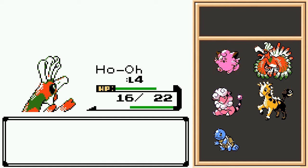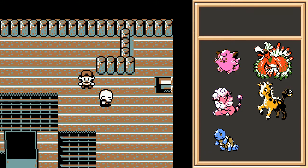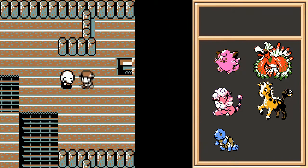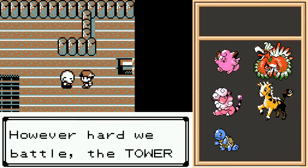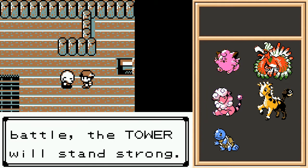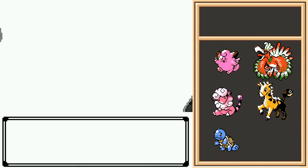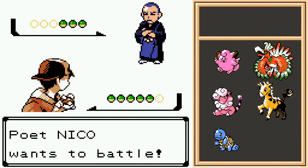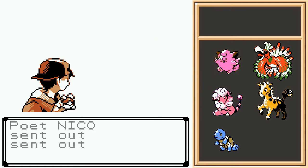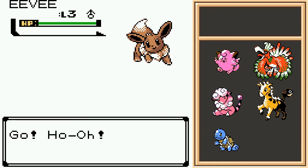However hard we battle, the tower will stand strong. Okay, you are normally a sage, I think? What is your rank now? You are a poet. So this tower is now full of poets instead of sages. Starting with Eevee — neat. Now we're actually starting to see some more random Pokemon in these trainer fights.